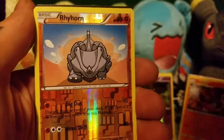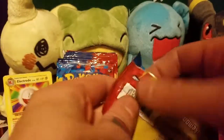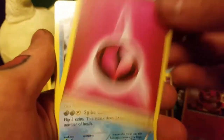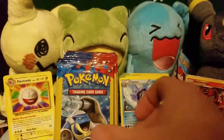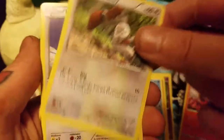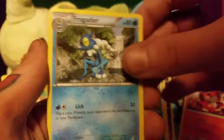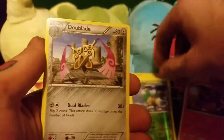Panpour, Reverse Holo Rhyhorn, and another Doublade. Fairy Energy, a Cloyster which is a Rare, and a Hard Charm. A Bunnelby, a Doduo, and a Frogadier. A Fletchling, a Reverse Holo Go-Goat, and a Doublade.